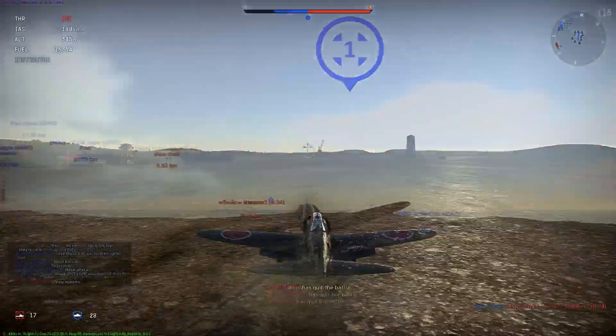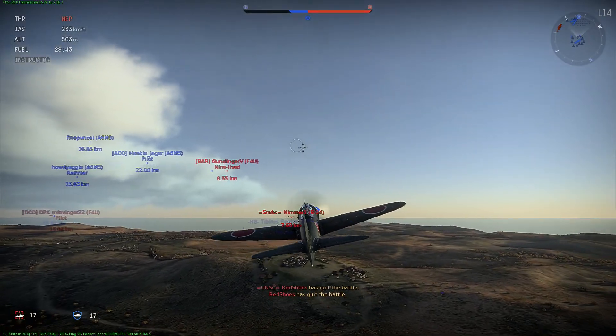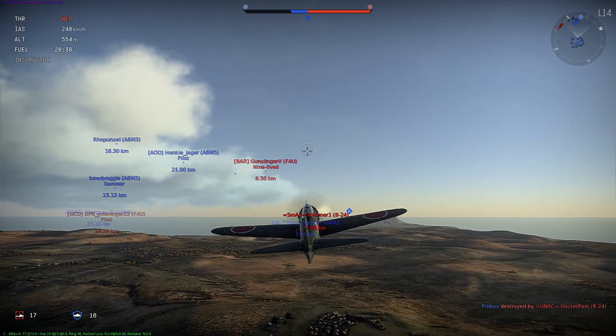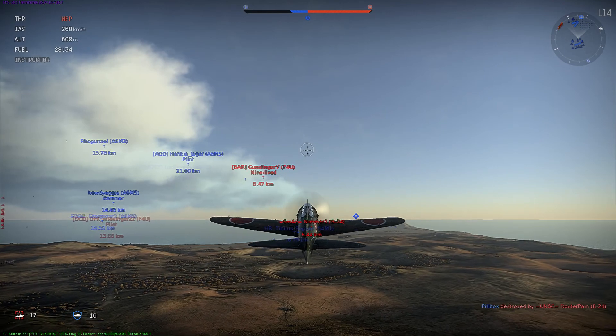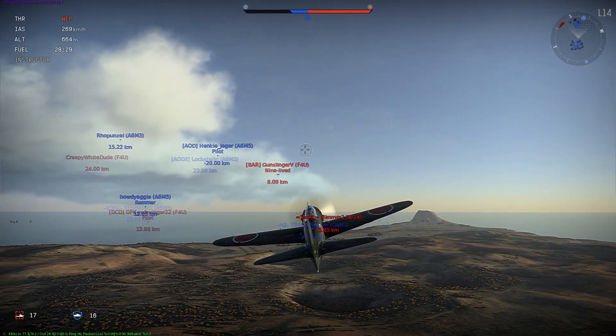So I decide to land, and when I take off, I decide I want to go ahead and attack the same B-24 again in hopes of killing him. I did knock out one of his gunners, which will make the second attack on him easier than the first attack — or at least I'm less likely to die. So that'll be a good thing, right?